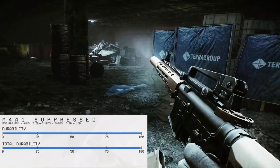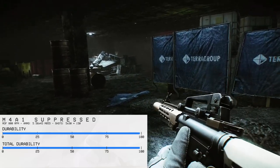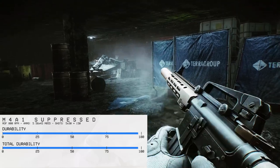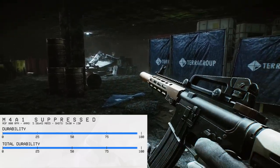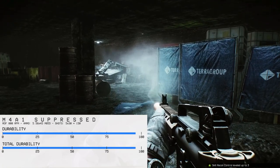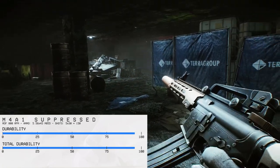Now let's examine what a suppressor does for overheating. In 0.12.12 they have a strong heat debuff and wear weapons out faster. I think this was done as a placeholder until they make suppressors have their own durability. Until then, the weapon takes the heat for the suppressor.